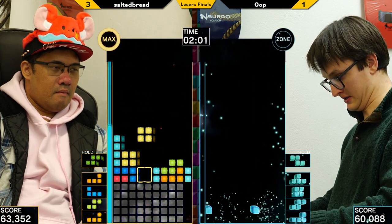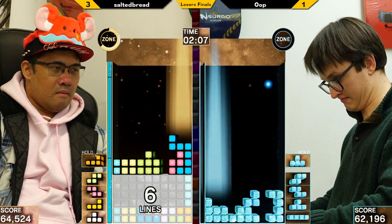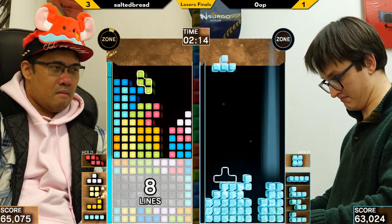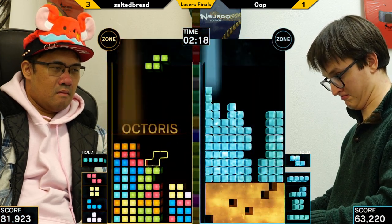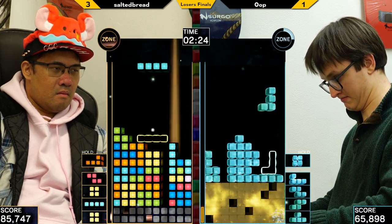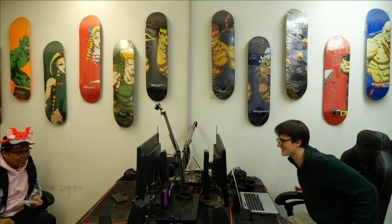Poo strikes first in phase three. It would be wise for Salted to not take any damage at this point. Nice zone proc and Salted's got lots of room to work. This is going to be a very important zone—there we go, cancels it out. Major victory for Salted. He had to keep that garbage from coming in at all costs, and with Poo immediately stacking down—that's the game, that is it.